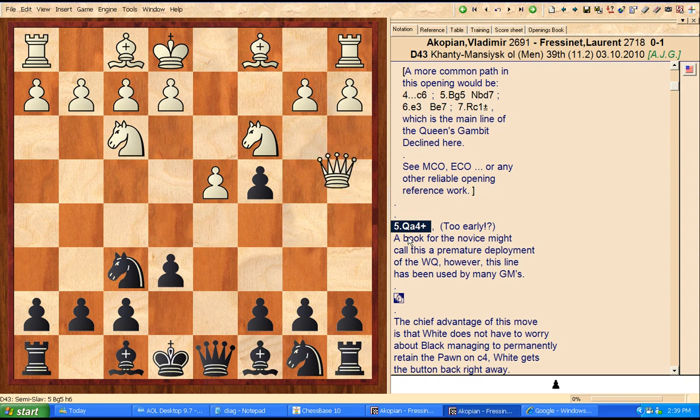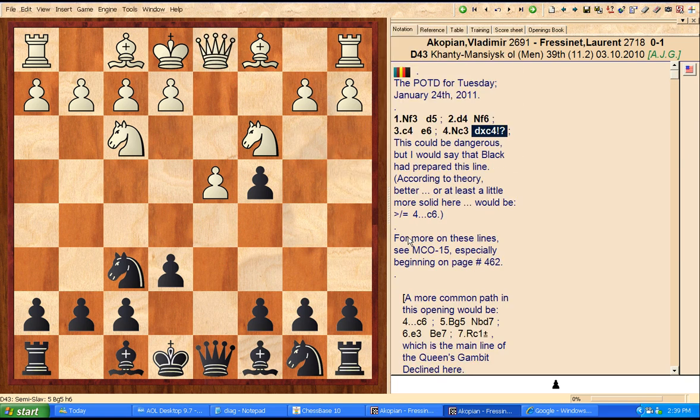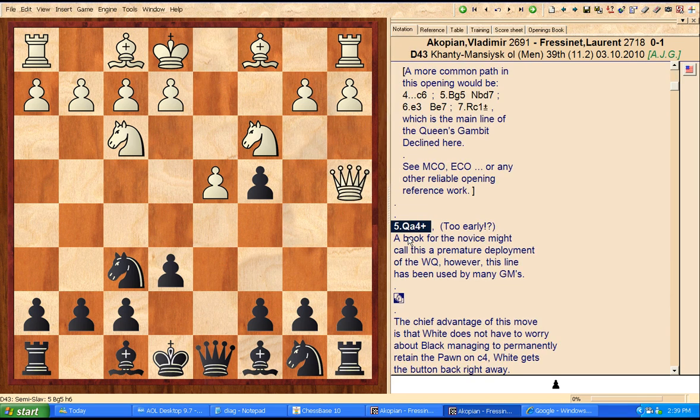Going back to the game, black played d takes c4, and now we get queen a4 check. The chief advantage of this move is that white does not have to worry about black permanently retaining the pawn on c4 — white's guaranteed to get the pawn back. So I would say that's the main reason white players play this opening line.